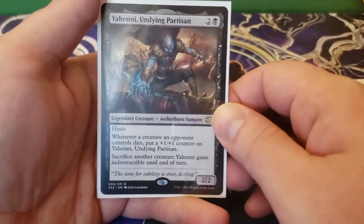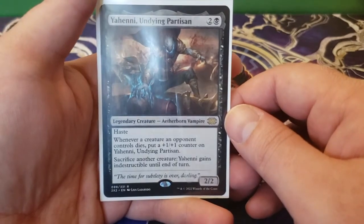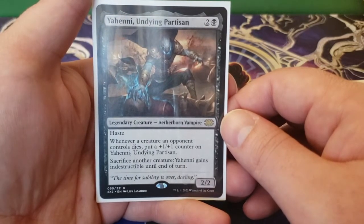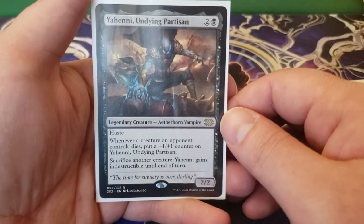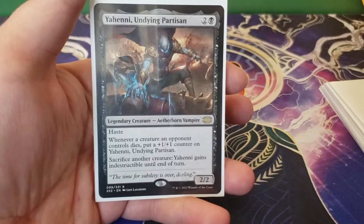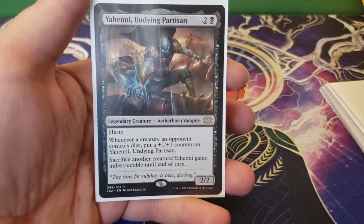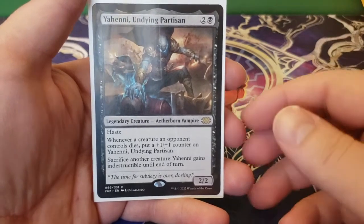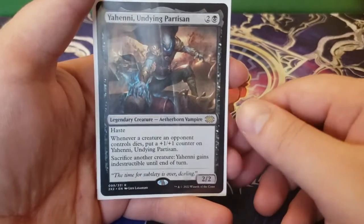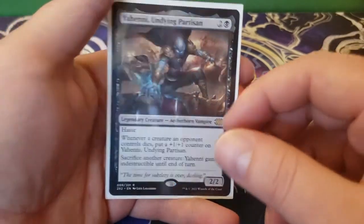And finally the last creature, Yeheni, Undying Partisan — two and a black for a 2/2 haste. Whenever a creature an opponent controls dies, you get to put a plus one, plus one counter on Yeheni, Undying Partisan — with Lazel it doubles. You can sacrifice another creature and Yeheni gets indestructible until end of turn. This can get really big, really quickly. With the tokens we're going to be creating, there's really no end to what you can sacrifice. You could sacrifice things just to draw cards with Skyclave Shadowcat and other things like that. And if you sacrifice another creature, this gets indestructible — very difficult to deal with.